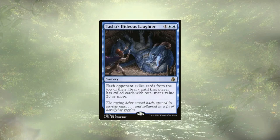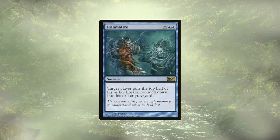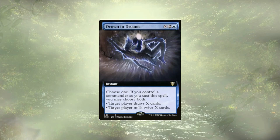We also have Tasha's Hideous Laughter, which isn't mill per se but it's close enough. This one mills based on mana value, and depending on the curve the opponent's playing and how many lands are still in their deck, it could actually hit for a ton. Traumatize, much like Maddening Cacophony, is going to mill half the deck, and with Bruvac out it could easily just end the game. Drowning Dreams is another lovely combo because it acts as both card draw and mill — assuming we have our commander out we get to do both; otherwise it's a situational choice, and we can decide how deadly we want it based on the X cost.